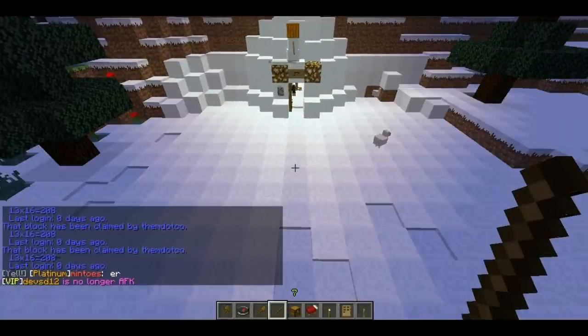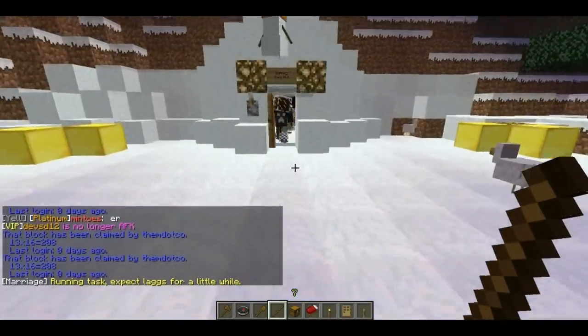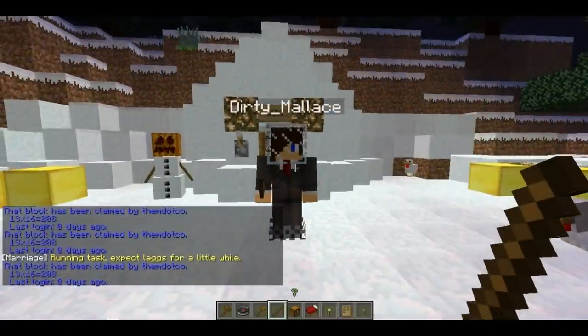As of then, all the stuff inside your claim — including chests, animals, blocks — all that is protected. We're going to give you a list of commands that you can use to your advantage to give certain permissions to certain people.